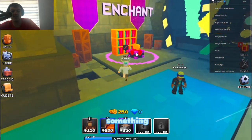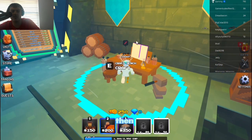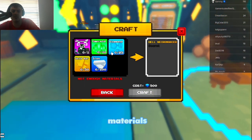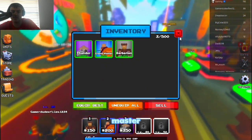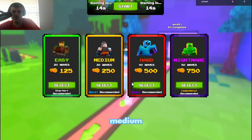We also have survival, summons, and something called enchantment where you can enchant your units for diamonds. In the crafting menu you can craft cool units using materials. Here are the summons — my inventory is looking pretty good. I have a Thunder, Grand Master, and Barbarian.